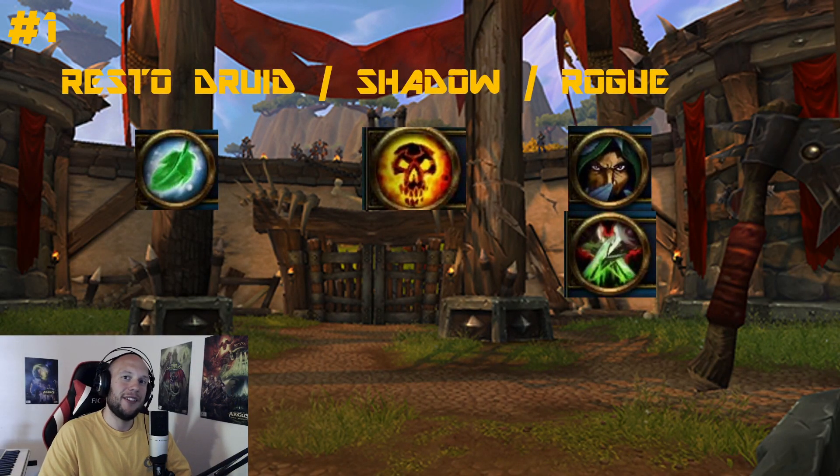Coming in at number 1 — Shadow Priest Rogue. We take the two S-tier specializations, slap them on the same team, and you've got the best comp for the class. Resto Druid might not be the best healer for this, but it's a Resto Druid list and I think this is the best comp for the Resto Druid. Insane setup potential — sapping off Mind Bombs, resetting, swapping to healers. It's a very durable composition with Conduits making the Rogue's Slice and Dice heal, and Shadow Priest being very durable with double-stacking Devouring Plague. That's why it's number 1.